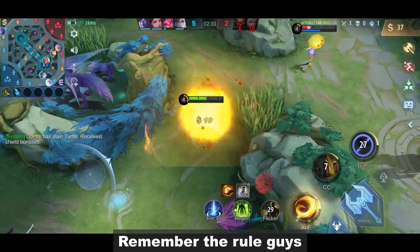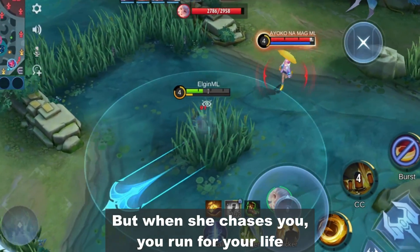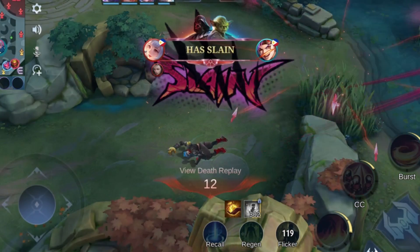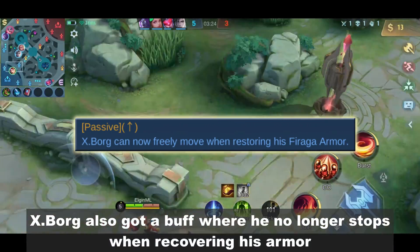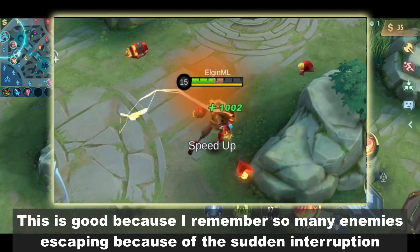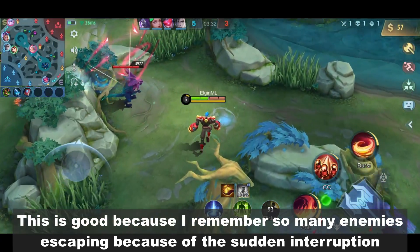Remember the rule guys: never chase a low HP Kagura. But when she chases you, you run for your life. Exborg also got a buff where he no longer stops when recovering his armor. This is good because I remember so many enemies escaping because of the sudden interruption.